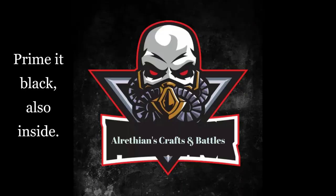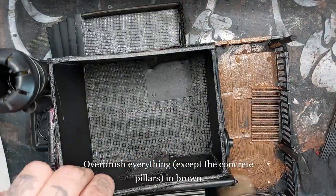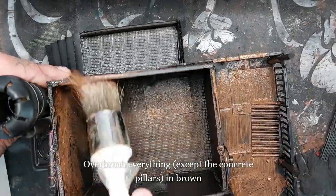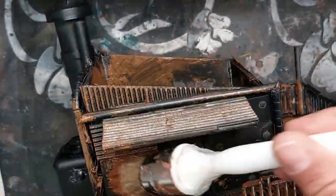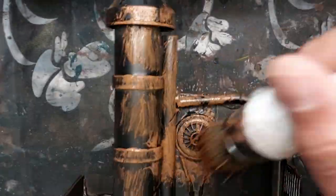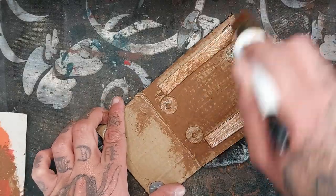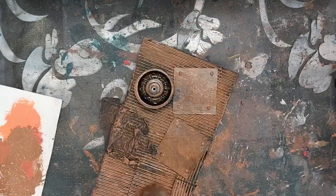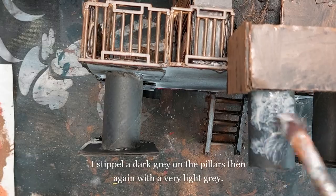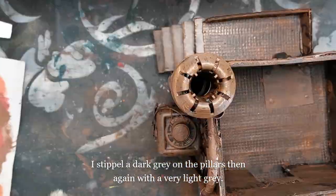Now prime everything black. For my go-to painting, overbrush everything with brown except for the concrete pillars. Those who've seen my videos before know this is my way to paint Necromunda terrain — cover everything in brown after spraying black. For the concrete I'm going to stipple a dark gray over it, and then stipple a lighter gray over it and let that dry — it will dry darker.